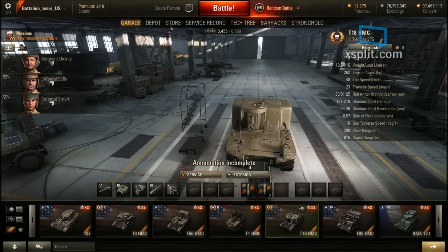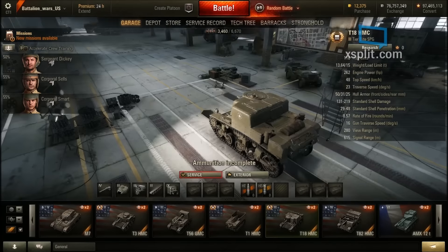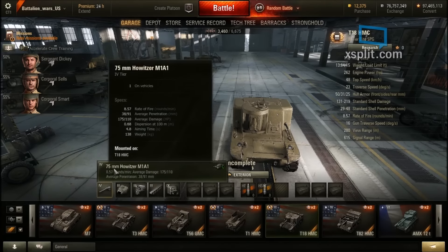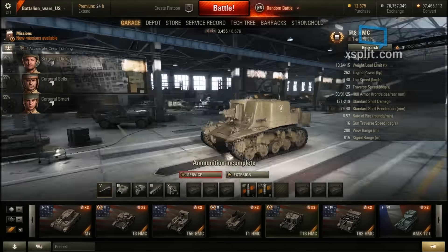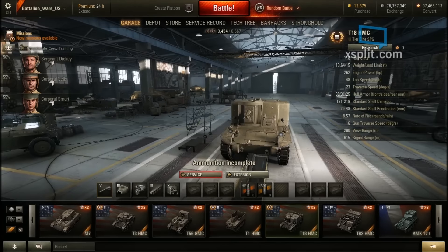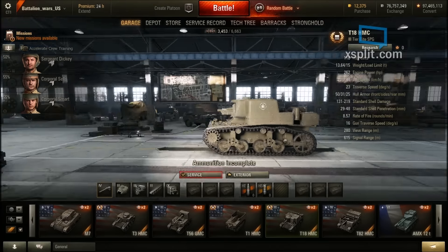The T18, now at tier 3, has very good hull armor for an artillery piece — it'll probably be quite strong. But being tier 3 now means it can be penetrated by tier 3s and tier 4s rather than the auto-loader tier 2s it previously faced. Its stock gun is the 37mm Howitzer M1A1, and that's the only gun upgrade available.